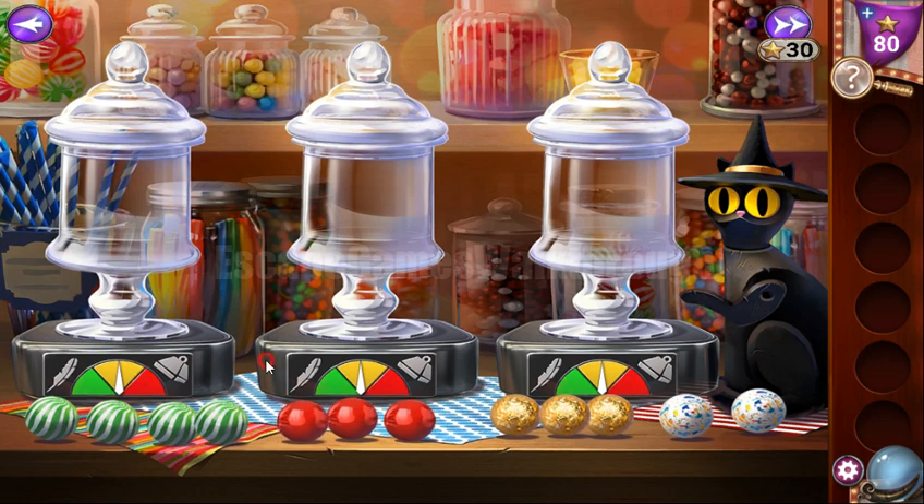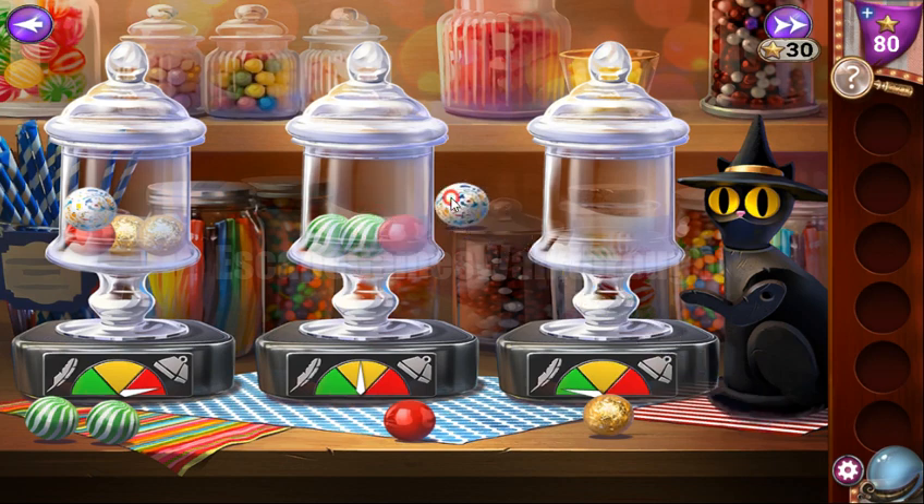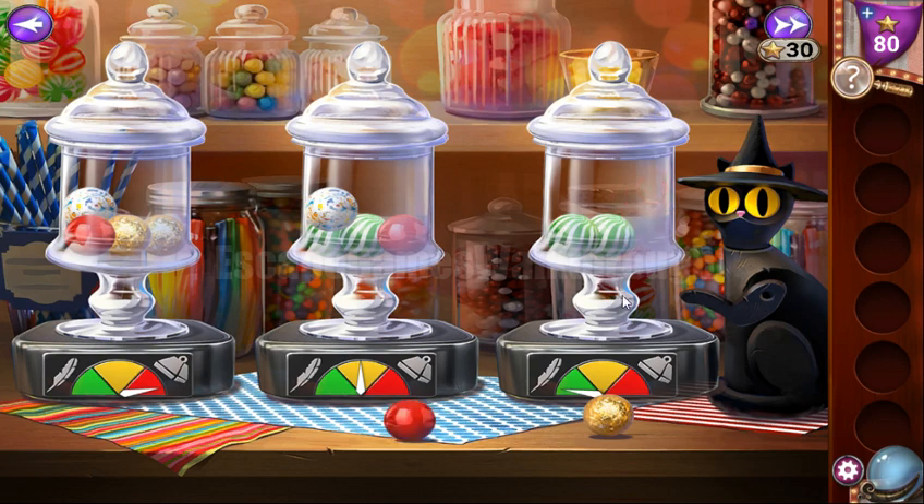Now I'll show you the solution. We need to put red and yellow, then white here. Then here we put green, green, red, and white. And then two green, red. Then two green, white, and red.